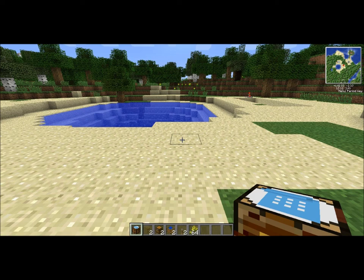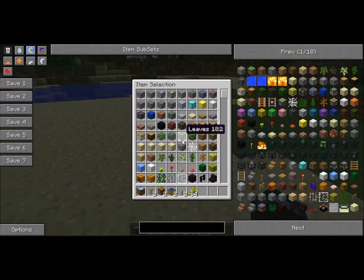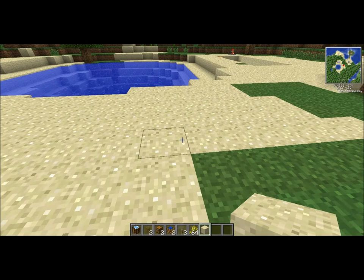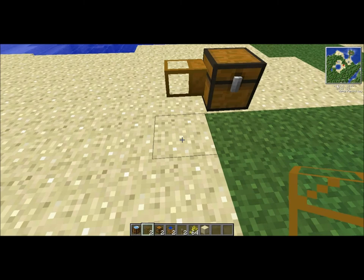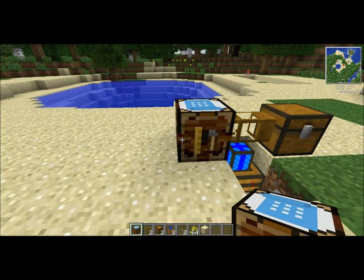First, plant your automatic crafting table — actually we'll do that last. You want to lay down one chest, attach your wooden transport pipe, attach a redstone engine, then put your lever down to turn it off. Next you want to put the automatic crafting table down.